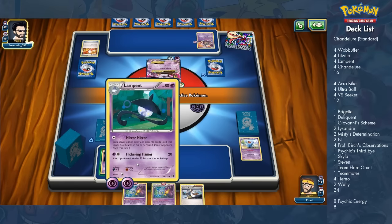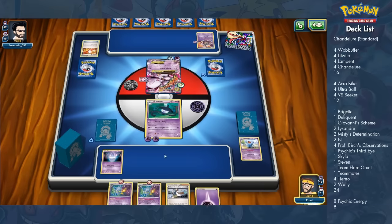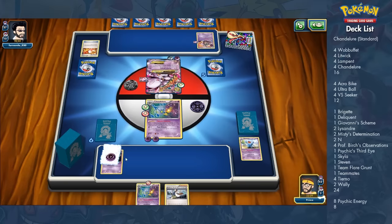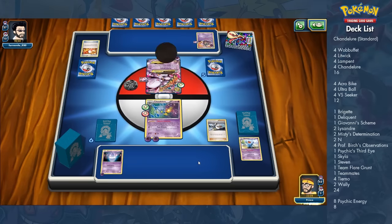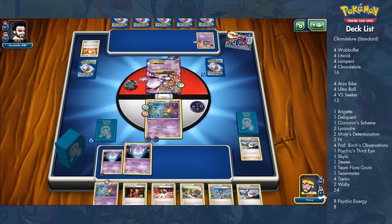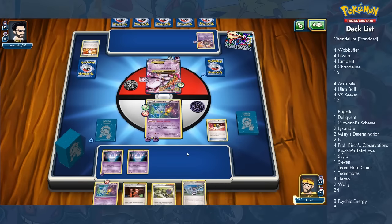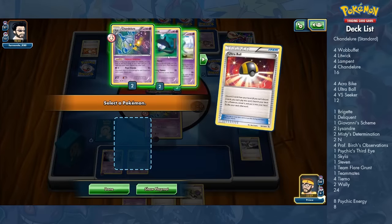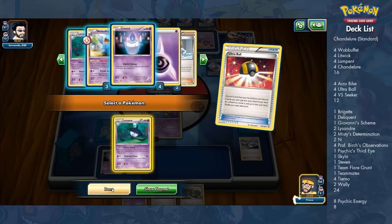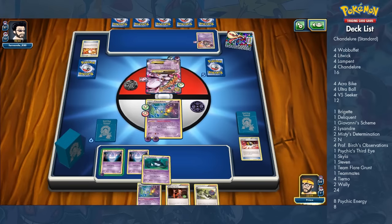Wally is the last-resort option if I'm not drawing into evolutions when I need to. Thankfully the deck has a lot of draw so I'm usually getting cards quickly. I only run one Bridgette because I don't really need it that much — though with only 8 basics you'd be surprised how often I mulligan. I've had games where I mulliganed three or four times in a row.